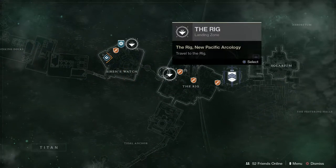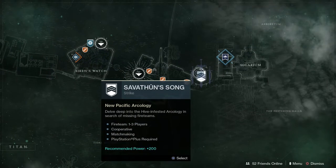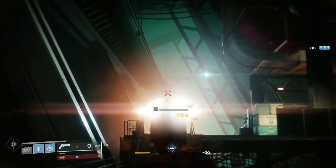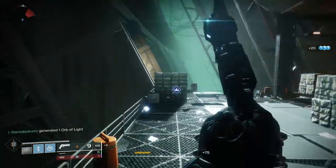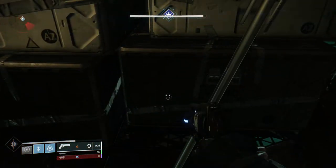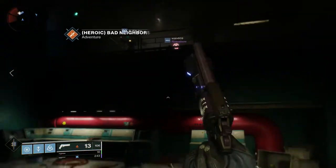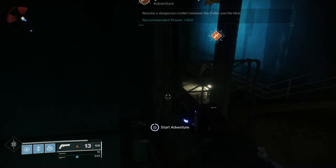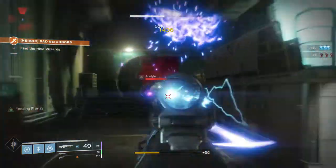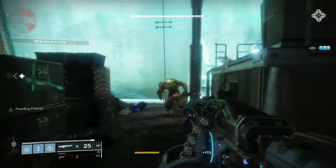First off, we need to have the first step of the quest. In order to do so, you have to have completed the Enemy of My Enemy quest step for the Rat King exotic sidearm quest. Keep in mind all you need to do is complete the first step - you don't have to complete the whole thing. After completing Enemy of My Enemy, go back to Titan and accept the heroic adventure Bad Neighbors. Towards the end of this mission there's going to be a room with a Shrieker. Kill the Shrieker, scan the door on the left side, and you will find the Fallen Transponder on the floor in a crate-looking thing.